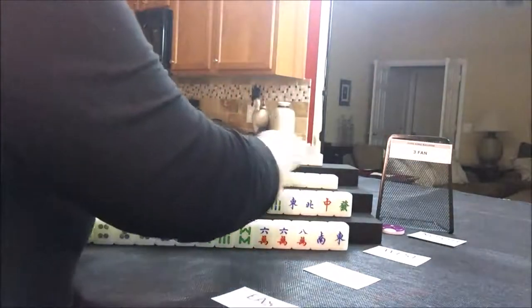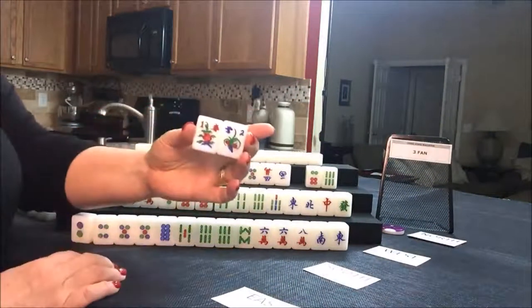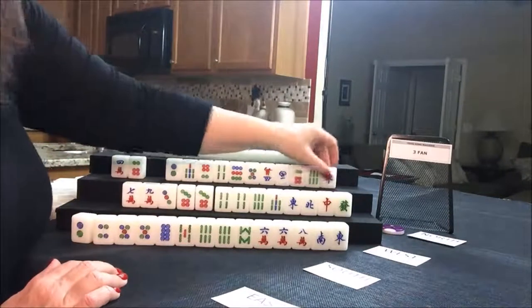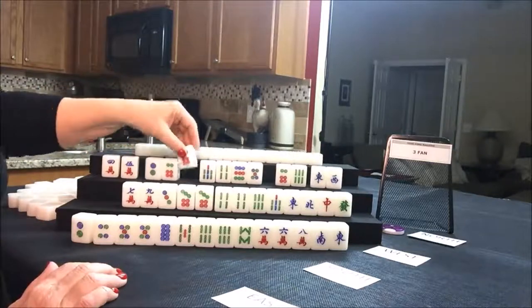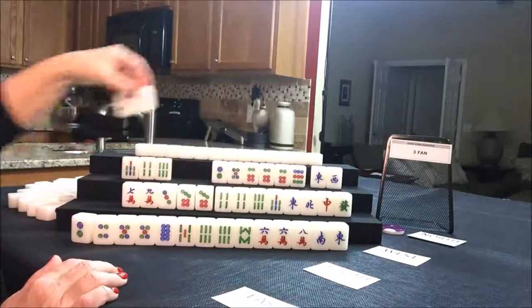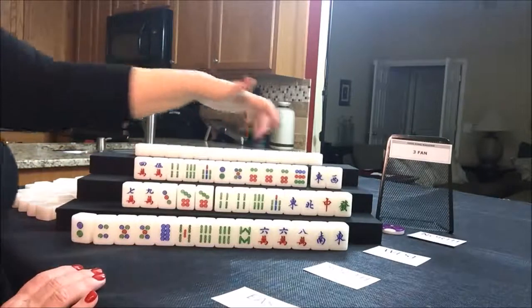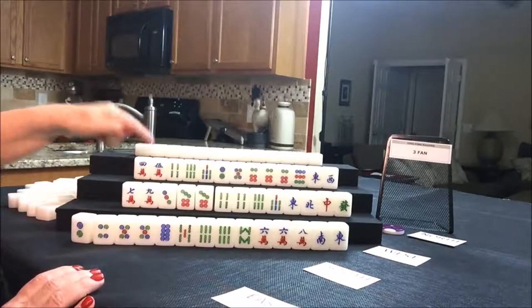Let's see what west has. They have two flowers — a one and a two. We're going to take two random replacements. They have an east and a west, and quite a mixture. They actually have a pung of six dots, so dots is their major suit at the moment. I think I would start by discarding the cracks. They do have lots of chow potential, but they've got to get three fawn from somewhere. Right now they have zero.